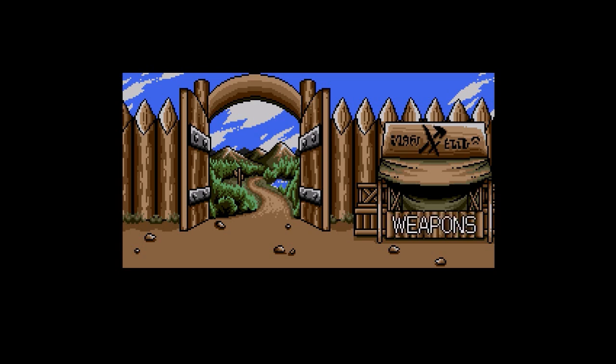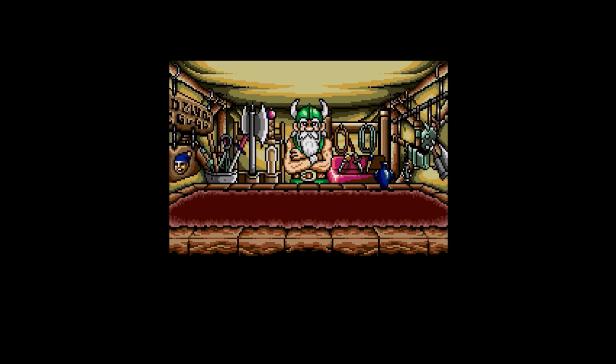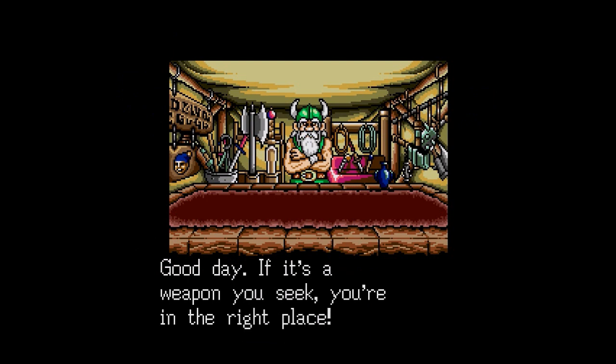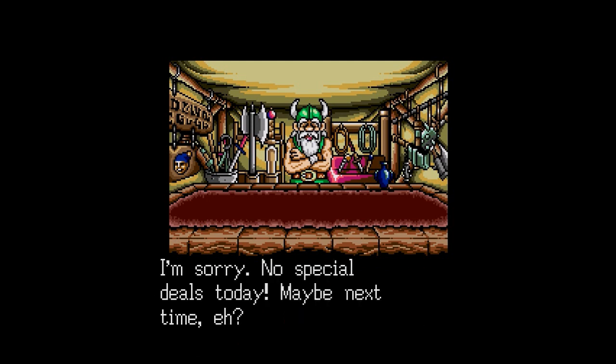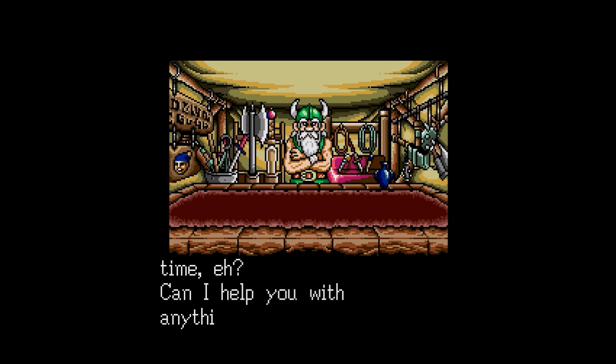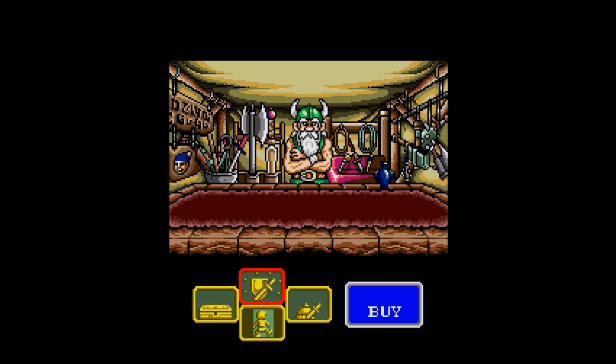So this is the town — you come back here periodically. You can do things like buy weapons. 'Good day! If it's a weapon you seek, you're in the right place.' We can sell, buy, deals... 'I'm sorry, no special deals today. Maybe next time.' I always thought this was cute — the yes-no thing. Like a little kid in a little candy shop.